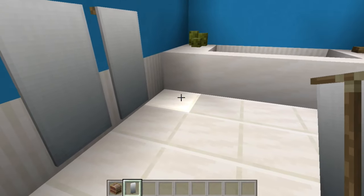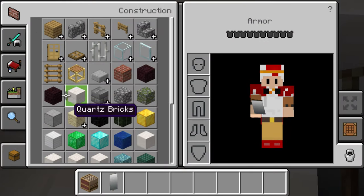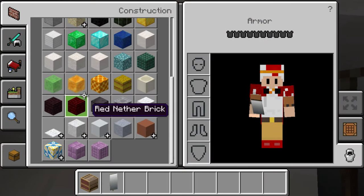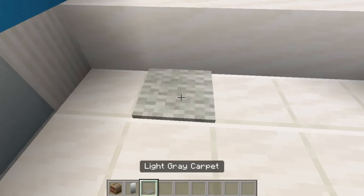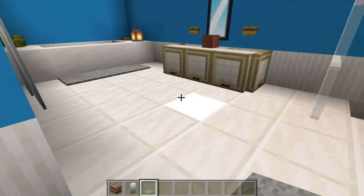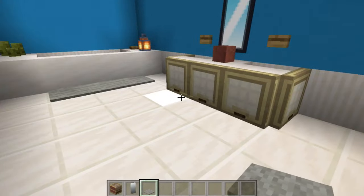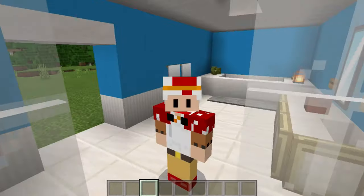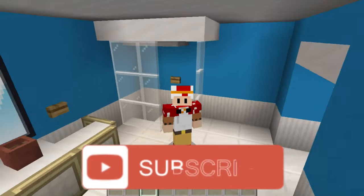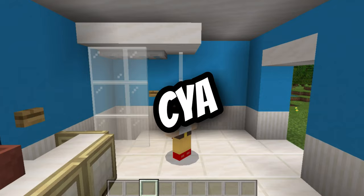I really like how that looks — I hope you do as well. One final touch before we finish: grab some light gray carpet and put that at the feet of the bathtub, just like that. And there you have it — that is pretty much the full bathroom build! I hope you guys enjoyed that. If you did, make sure to subscribe and like the video because it really helps me out, and I'll see you in the next video. See ya!